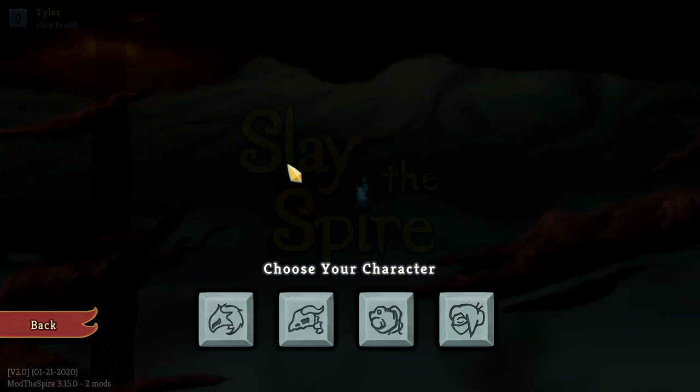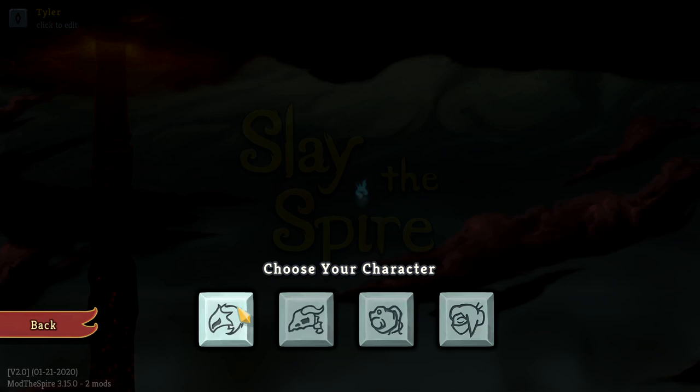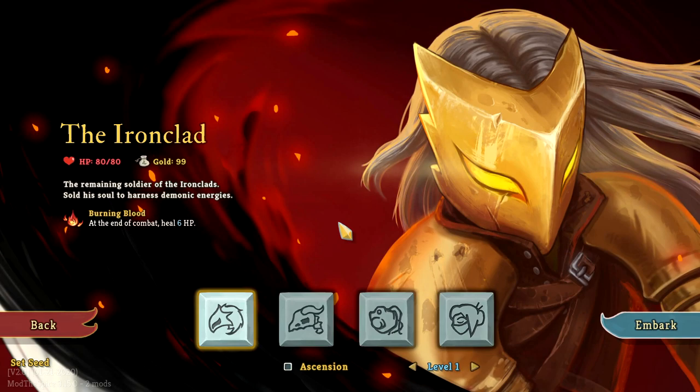You're also going to be able to pick between the four characters in the game — the Ironclad, the Silent, the Defect, and the Watcher — but these three are going to be locked at the beginning and we'll talk about each of them later on in this video. So let's start with the Ironclad. This is the character you're going to have unlocked. Let's play as him.